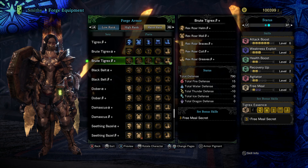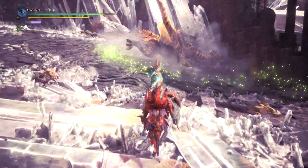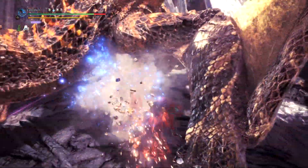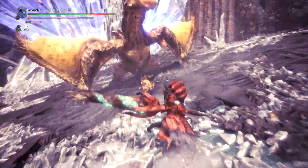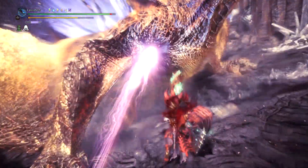I recommend all the gear, save for the weapons in certain situations. If you already have a lot of affinity and don't mind losing a bit, or you just care about full-on attack and big numbers, then run them. Free Meal Secret is probably the coolest secret ability to have on a set. To wrap it up: Brute Tigrex comes from a very strong pedigree — it was one of the best monsters because it was so relentless, and using his roar as an actual means of attack was incredible.